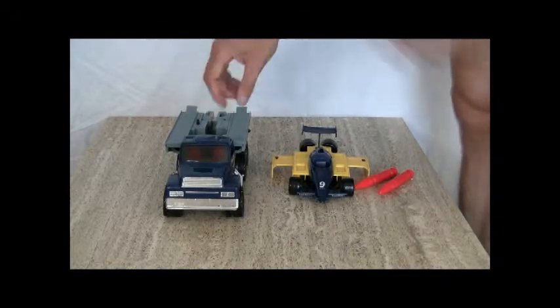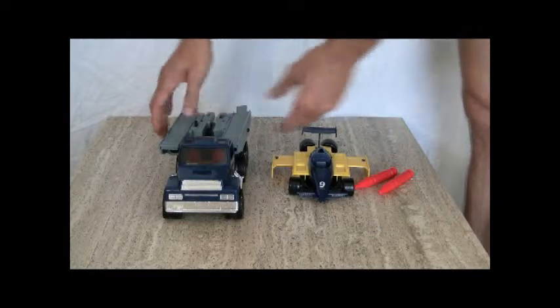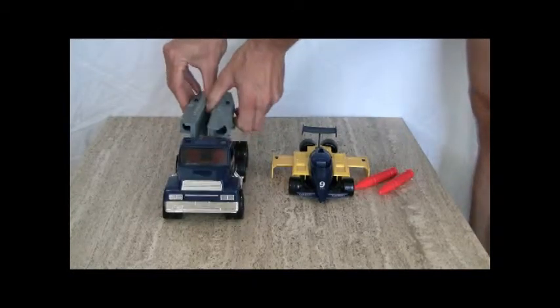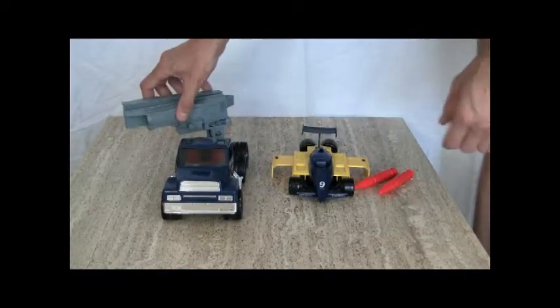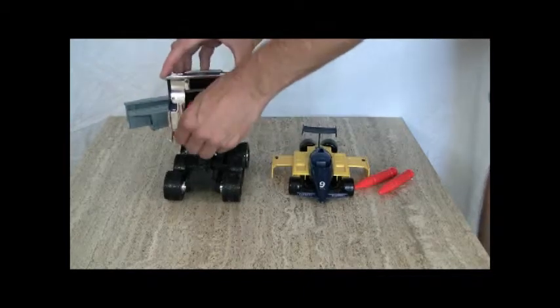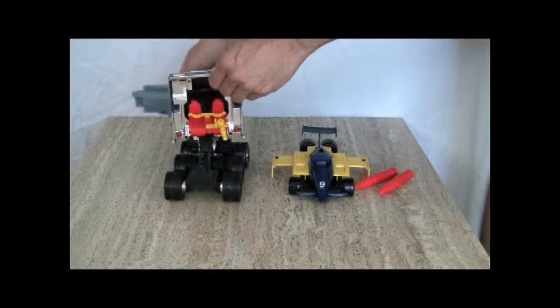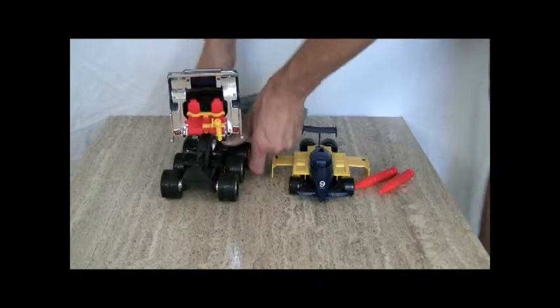Now, for this, the cab will pop up when you rotate these guys. And these guys can pretty much go in any direction — like 360, up, down, left, right. I'm just going to move them over here, and that should pop up the cab if I do it right. Like that. This flips out, so one of the drivers can be out there, this gun comes out, and these guys can go in pretty much any direction. Pretty cool.